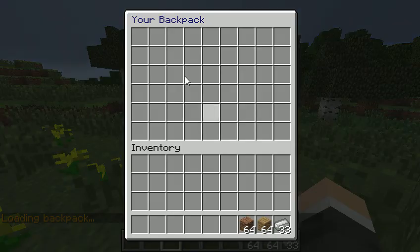The permissions for it are pretty simple. You just set up how many rows of items they get for each permission level. So basically if you set them to one, they'll only get one row. If you set them to six, they get everything in their backpack.